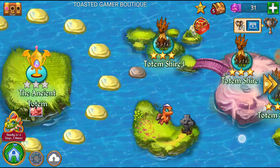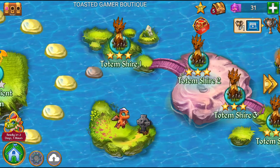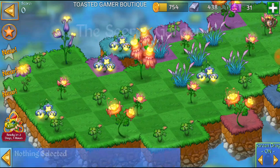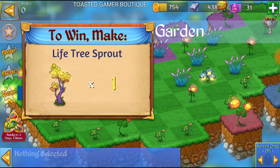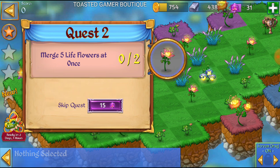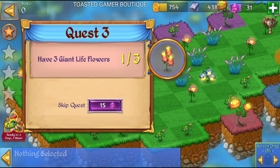It's located right after challenge 16 under Totem Shire. In the Secret Garden, to beat it, you need to make a life tree sprout. You need to merge five Tanzanite plains grass at once, five life flowers, and have three giant life flowers.